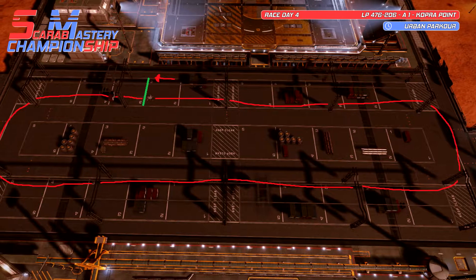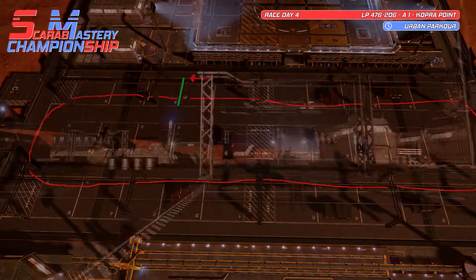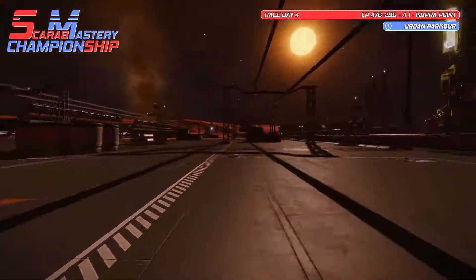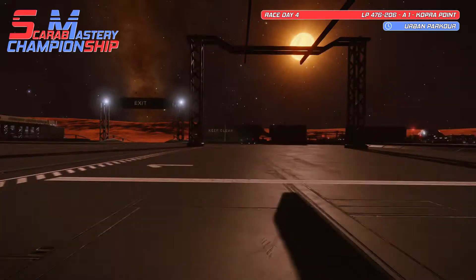We kick off with the time trial where participants line up between the medium platforms and race around the oval track three times to complete their time trial. What's important here is that the racers jump over the suspended cargo containers while they're at it.